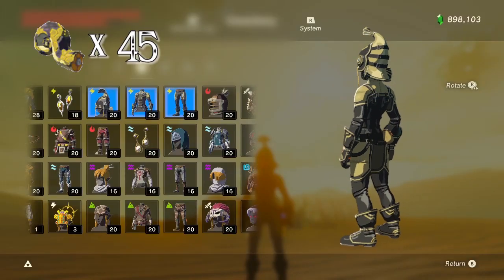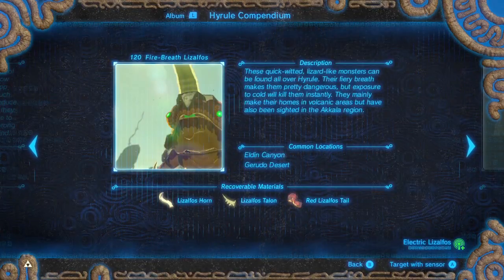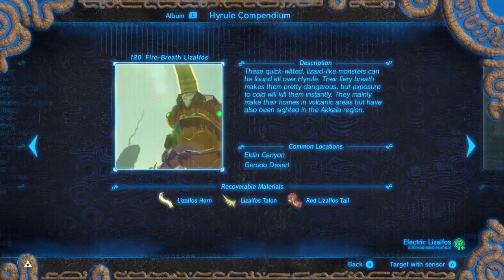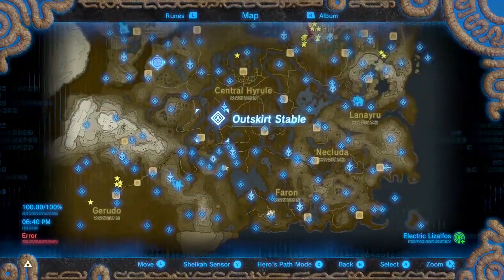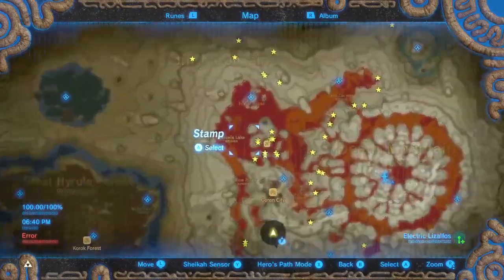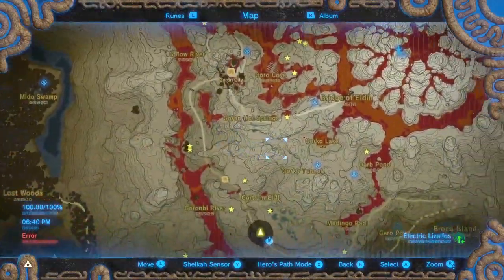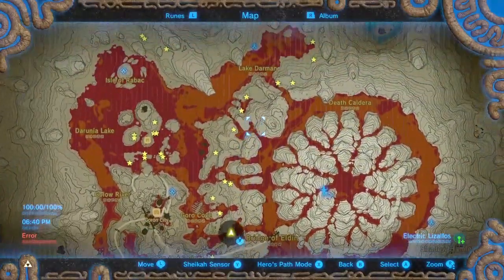You need 45 Yellow Lizalfo's Tails to fully upgrade the Rubber Gear. Red Lizalfo's Tails can be found from Fire Breath Lizalfos. You can get 5 in the Gerudo Desert, but most of them are on Death Mountain. There should be 11 in the Abandoned North Mine and you can follow this path to farm them.